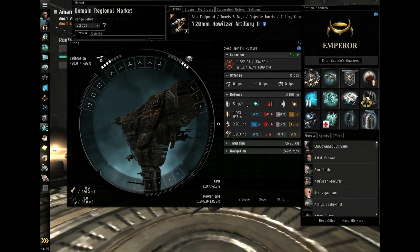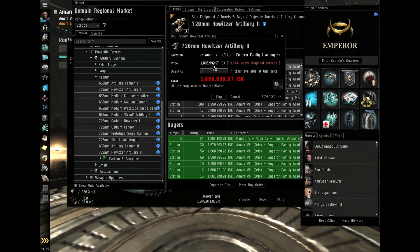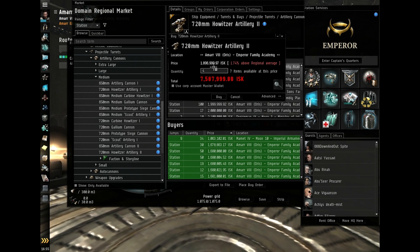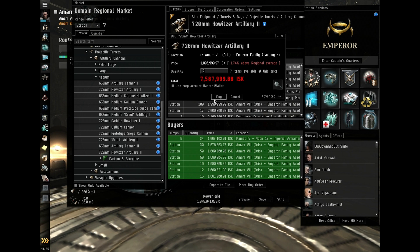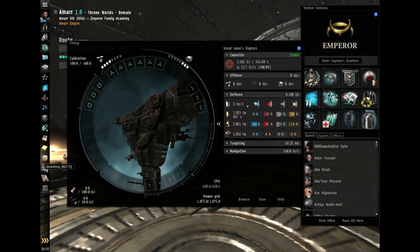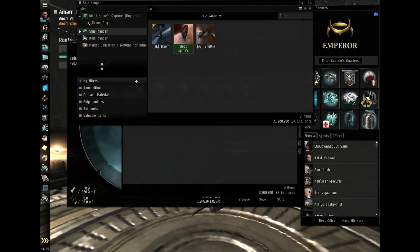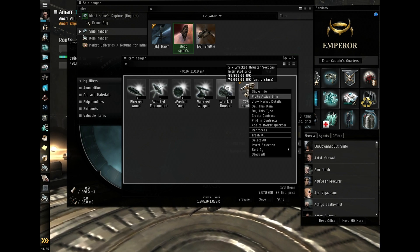Before I buy I should probably check my hard points — I have four, so I want four howitzers. I have my market organized from cheapest to highest, so if I put four in the box it costs me 7.5 million. Then finally click buy, refresh the market, and your newly purchased guns will go into your item hangar.